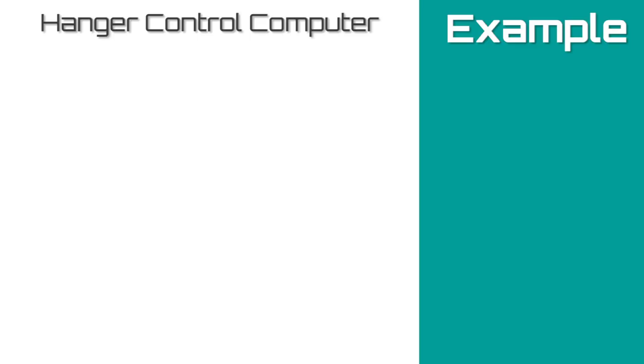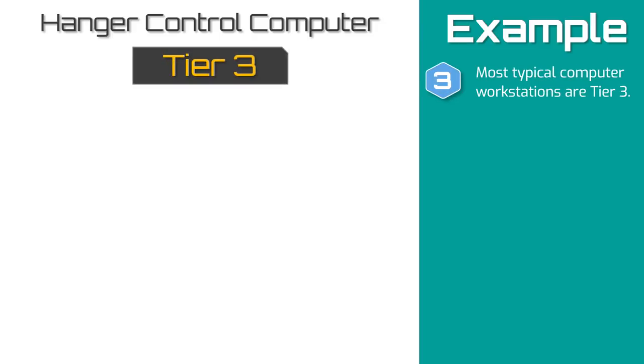Since this is an NPC computer, I'm not going to worry about cost and instead focus on its role in the story and how I expect the players to use it. First thing we need to determine is the computer's tier. I think this is just a typical computer terminal, so I'm going to set its tier at tier 3. That makes it a bulk 9 item, and I'm going to say it's bolted down to the floor. It comes with one user interface, and the standard keyboard and touch screen will work just fine.